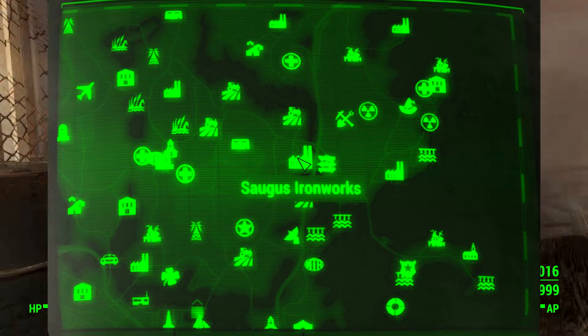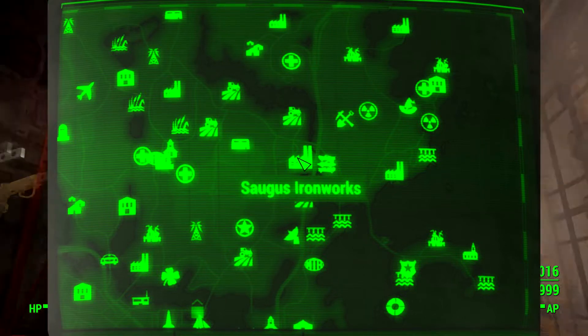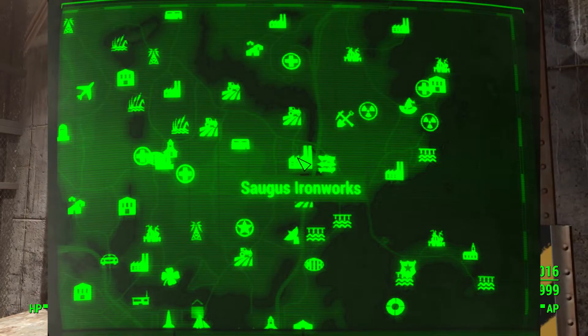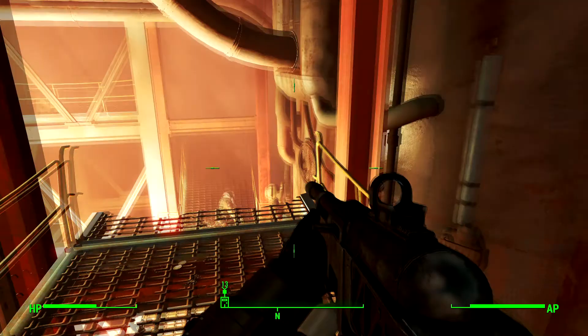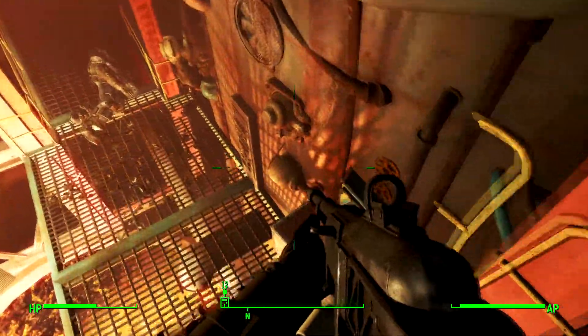It's east of Sanctuary and northeast of Diamond City Market. You're going to want to come into the Blast Furnace room, which is right at the back of the building, and then you're going to want to kill Sage and everybody in the room who is against you. I was on a quest, so I had to, but most likely he'll be dead for you.